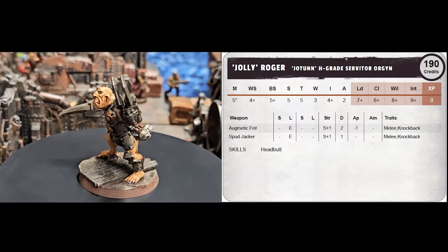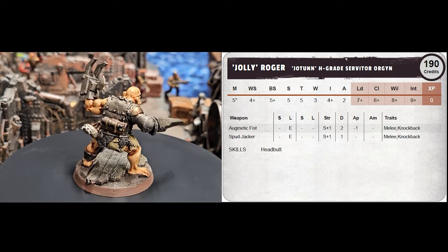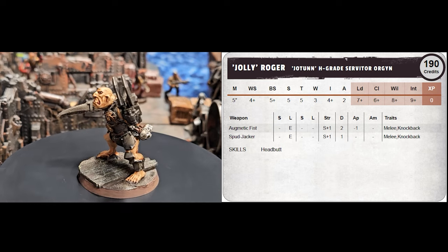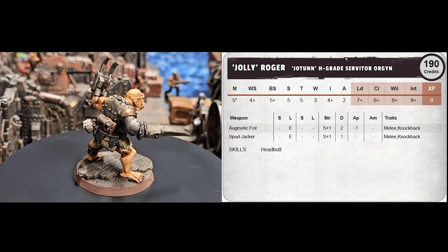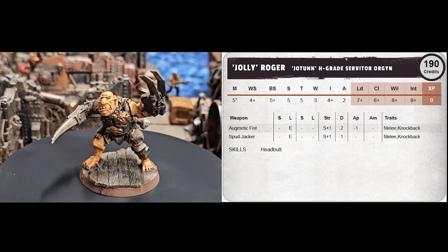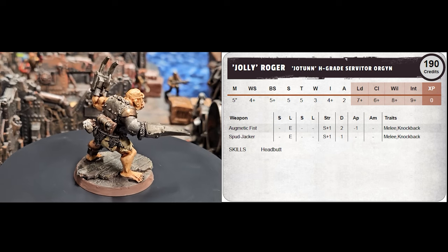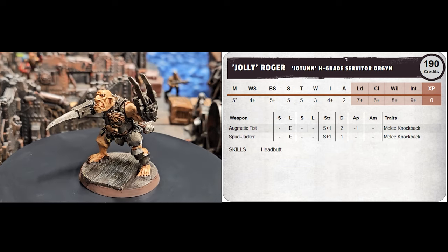Jolly Roger is my brute. We usually allow gangs to begin with a hanger-on or brute. I made this guy with the body of an old Mordheim ogre, the head of an old metal Imperial Guard ogryn, and the power claw of an orc knob. He has an agmetic fist and a spudjacker — the spudjacker costs negative 20 credits on an ogryn, so I partly chose it to save credits, but also because his two hands looked so different they should have different weapons. He comes with the Headbutt skill. His two special rules are Loyal, meaning assists from him are plus two instead of plus one, and Slow-Witted, meaning he can't be part of a group activation.